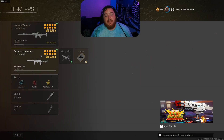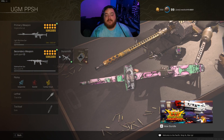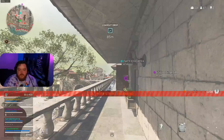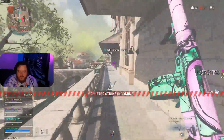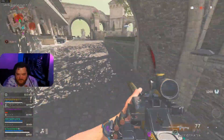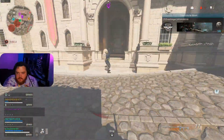That secondary is the PPSH. The PPSH has always been great but it's slowly getting better and better. With it we have the Recoil Booster, the 230mm barrel, the Slate Reflector, the ZAC Folding Stock, the N1941 Hand Stop, the Grinkov 71-round mag, ammunition is Lengthened, rear grip is Taped, perk one is Tight Grip, and perk two is Quick.